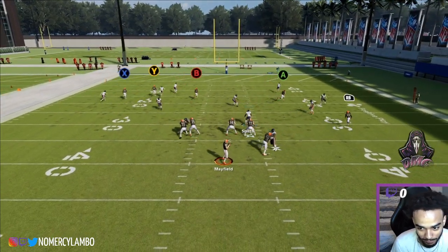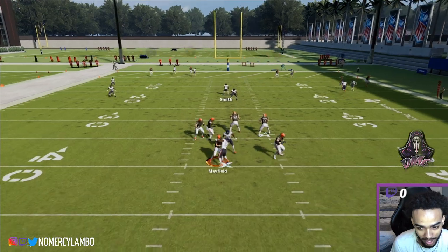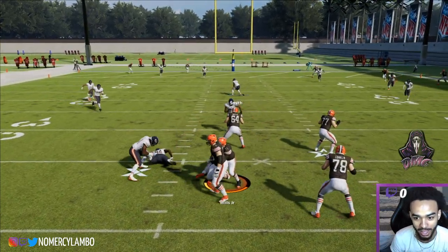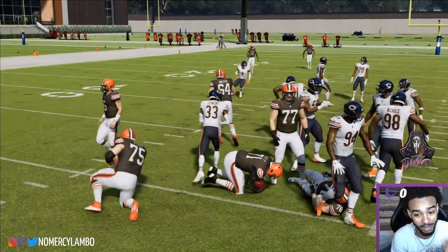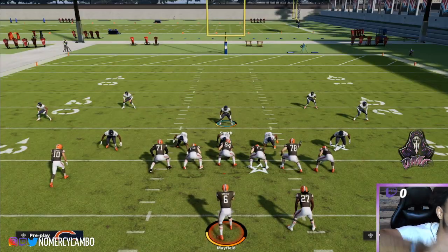You get the attention of him, and now you got two one-on-ones to the outside. The post-up's guarding air, and the center's guarding air because of the bluff blitz. So that's how you counter the post-up meta. Hope you like this video — don't forget to comment, like, subscribe. We out.